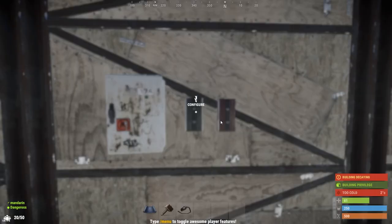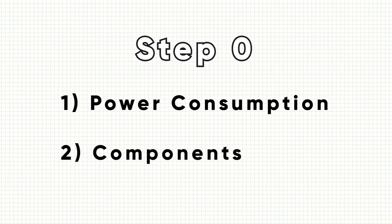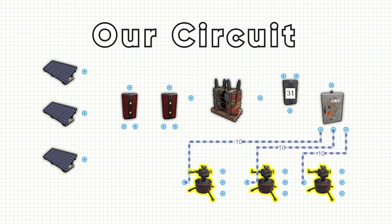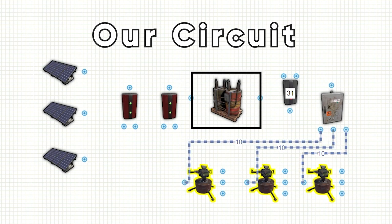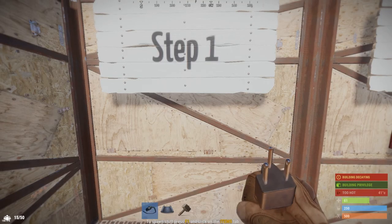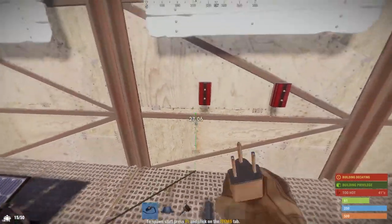Now let's connect our circuit. The first thing you want to do before connecting a circuit is think about how much power you will need and what components you are going to use. When you're first starting, it can be helpful to plan it out on a tool — a link to that will be in the description. In our circuit we are going to be powering three auto turrets, each requiring 10 power. To do it we will be using three solar panels, two root combiners, a medium battery, a power branch, and a splitter. Once you've planned out your circuit, place your items and start hooking it up. First, connect the solar panels to the root combiners.